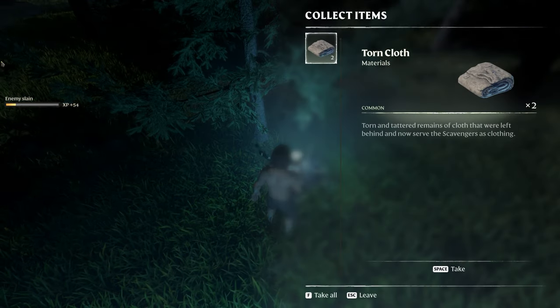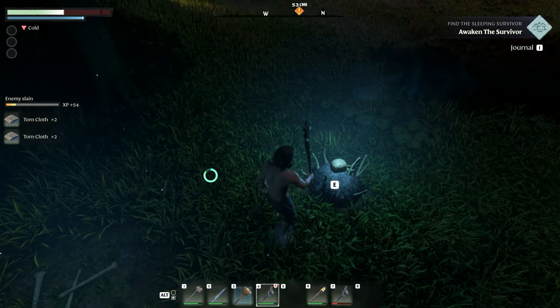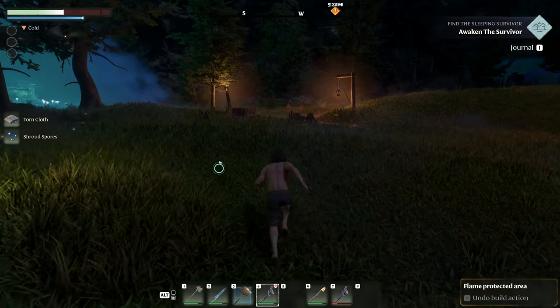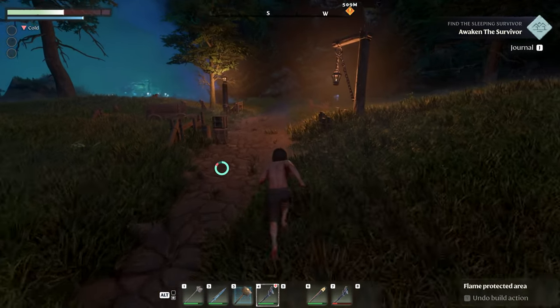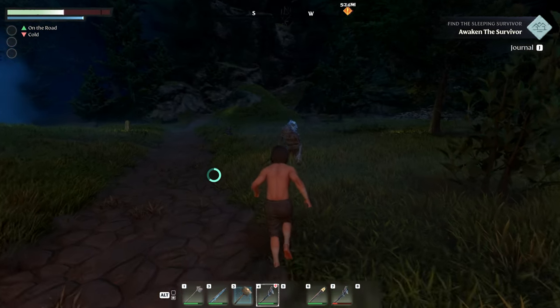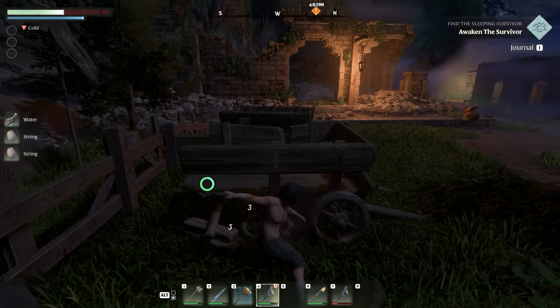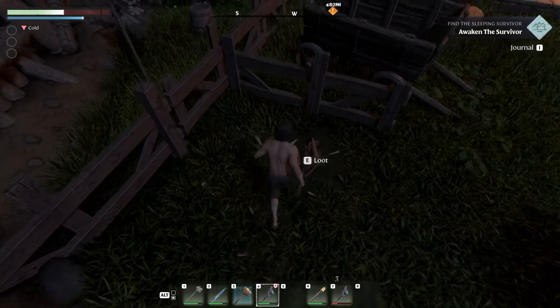Not too bad — nice little start. A little bit of torn cloth. Still trying to figure out how to get string — that's what we're actually working on right now, a little bit of string action is what we need. We can also probably sleep through the night if we go back to those beds up there. Let's run around and fight a couple guys just for fun. We found our first string — that's exactly what we need!